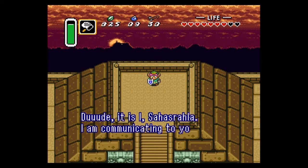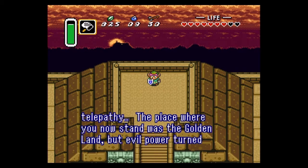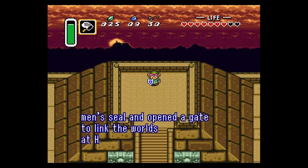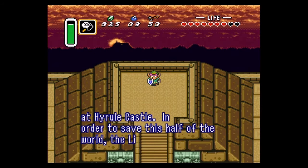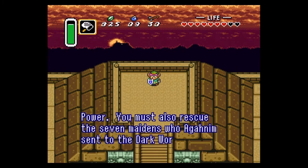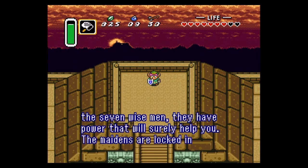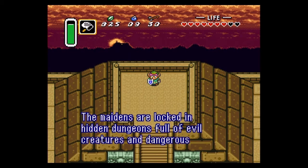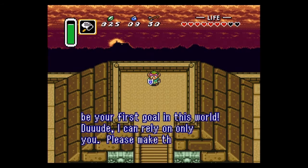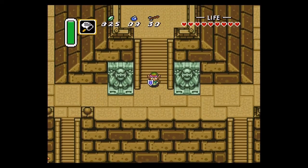Dude, it is I, Sahasrahla. I'm coming across the void through telepathy. The place where you now stand was the golden land, but evil power turned it into the dark world. The wizard has broken the wise men's seal and opened a gate to link the worlds at Hyrule Castle. In order to save the light world, you must win back the golden power. You must also rescue the seven maidens who Agahnim sent to the dark world — members of the bloodline of the seven wise men. They have power that will surely help you. The maidens are locked in hidden dungeons full of evil creatures and dangerous traps. The Palace of Darkness should be your first goal in this world. I can rely only on you — please make this old man's wish come true. And with that, we have our next goal.